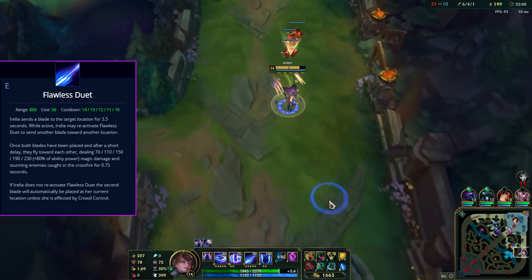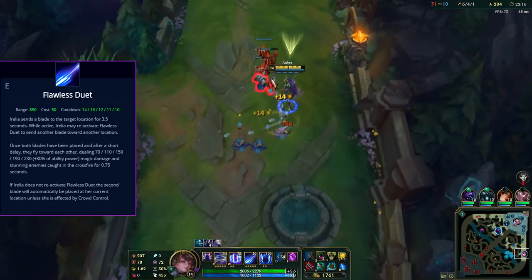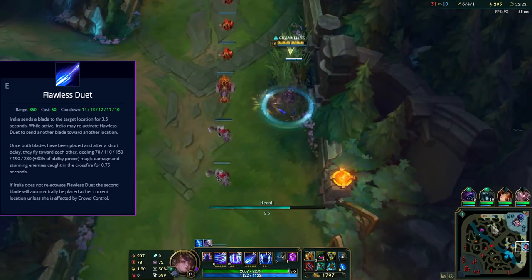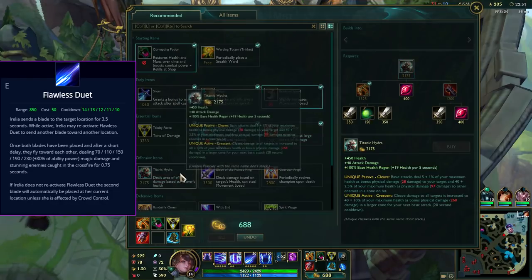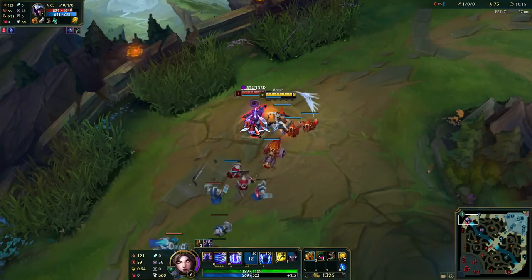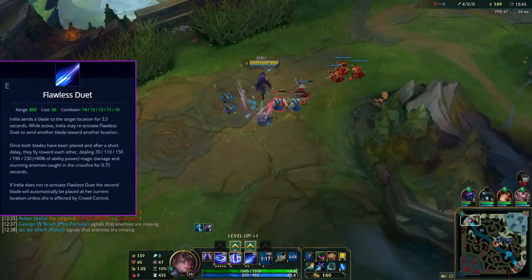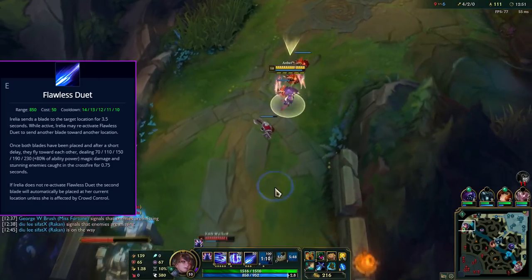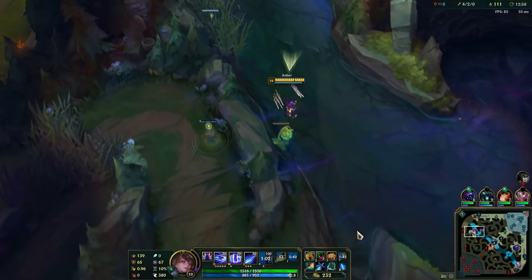Next we have her E, Flawless Duet. This is basically her stun — a skill shot with two casts. There is no limit to it, meaning you can stun anyone hit by it, and it gives you a stack like any other ability. You have to be creative with it since it works well as a level 2 power spike and catches people off guard. For example, you can place one blade in a bush and recast it on the enemy which they probably won't see coming. Alternatively, you can Q to an enemy while the first cast is already down — the ability has a timer, and once the timer expires it casts from Irelia's current position, so if you Q behind them the stun will land automatically.